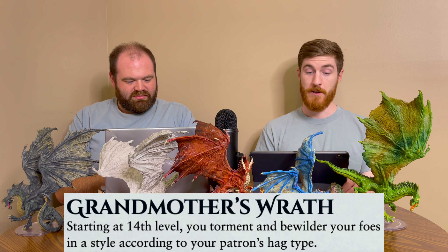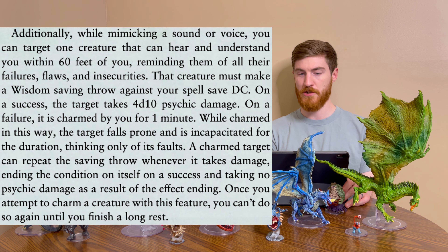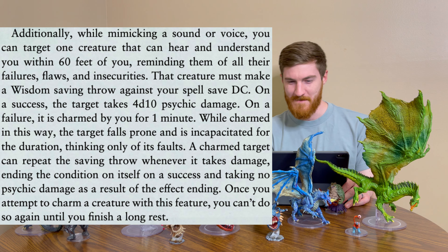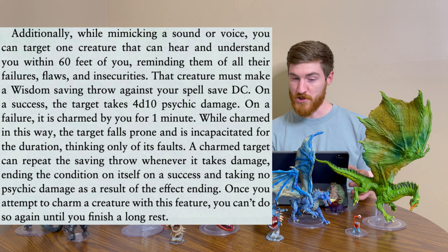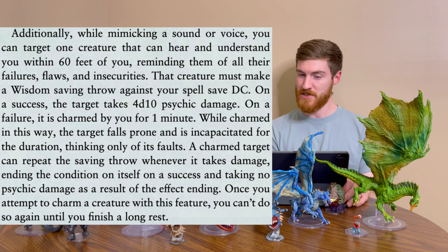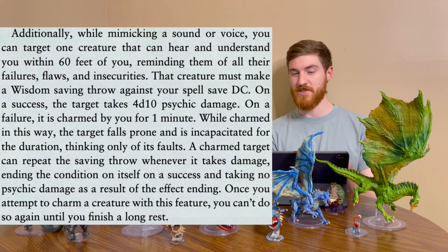Grandmother's Wrath at level 14. For the green hag, you can expertly mimic animal sounds and humanoid voices you have heard. A creature that hears the sounds can tell if they are imitations with a successful Insight check against your spell save DC. Additionally, while mimicking a sound or voice, you can target one creature that can hear and understand you within 60 feet, reminding them of all their failures, flaws, and insecurities. That creature must make a Wisdom saving throw against your spell save DC. On a success, the target takes 4d10 psychic damage. On a failure, it is charmed by you for one minute, falls prone, and is incapacitated for the duration, thinking only of its faults. A charmed target can repeat the saving throw whenever it takes damage, ending the condition on success. Once you attempt to charm a creature with this feature, you can't do so again until you finish a long rest.